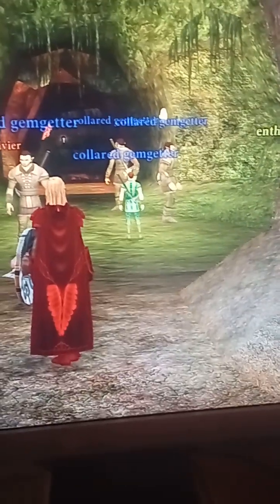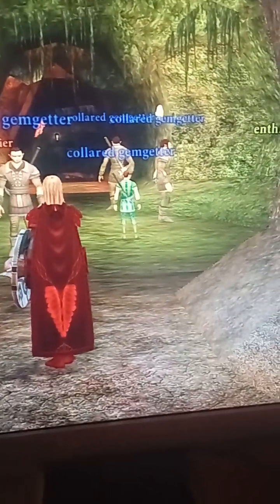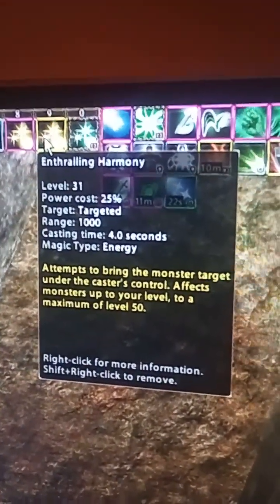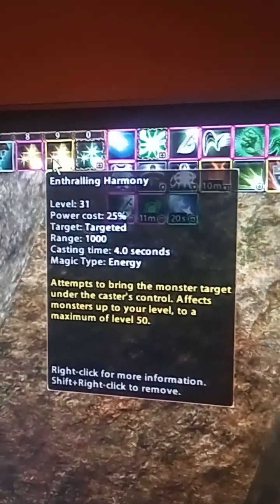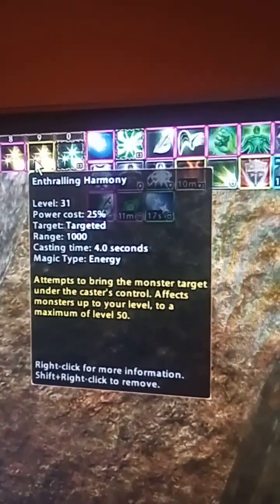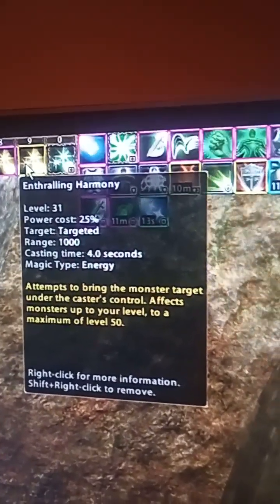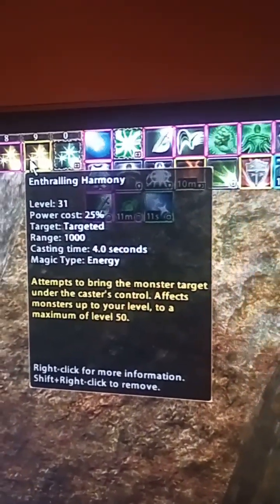There are some differences — it looks like there are two types of charming capabilities. Some of them will be capped on a level. For instance, if I use Enthralling Harmony, it can bring any enemy mob that can be charmed under my control up to a maximum level of 50.